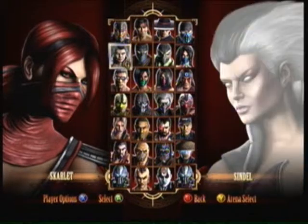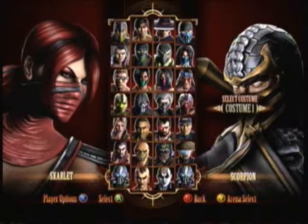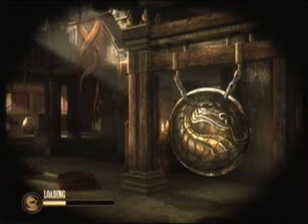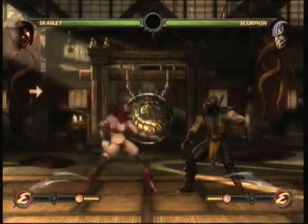She was based off of a glitch that was rumored to occur in one of the earliest Mortal Kombat games, where Katana's color sprite was changed to red and people thought she had a different moveset, but that was disproved by the Mortal Kombat creators around the time she was released.